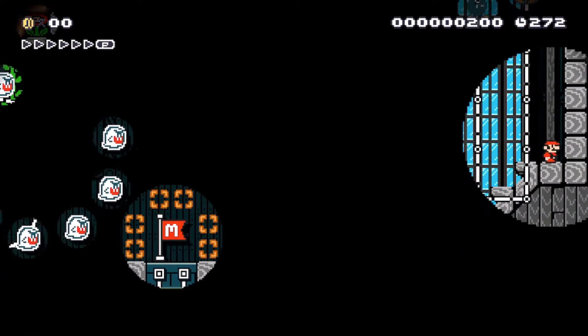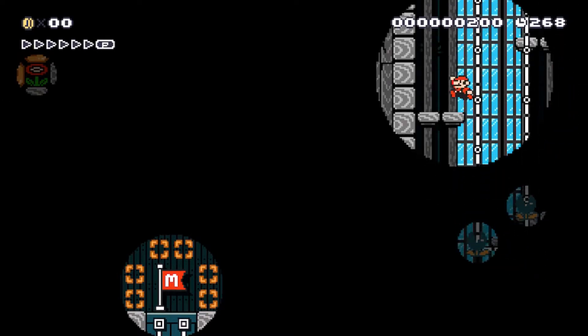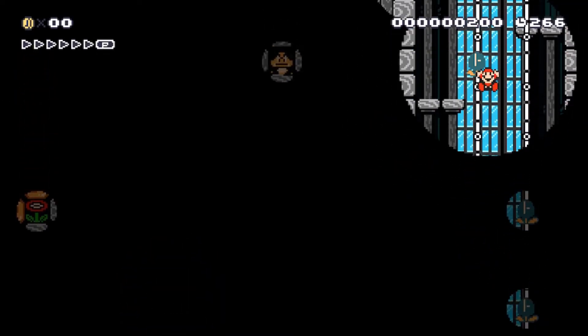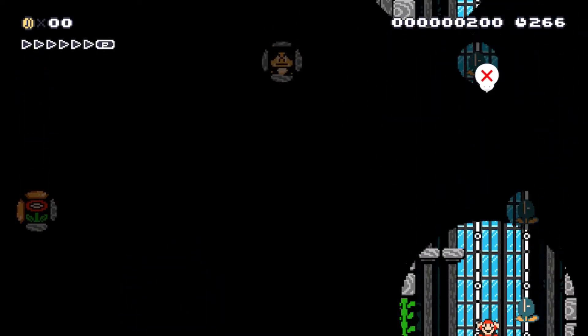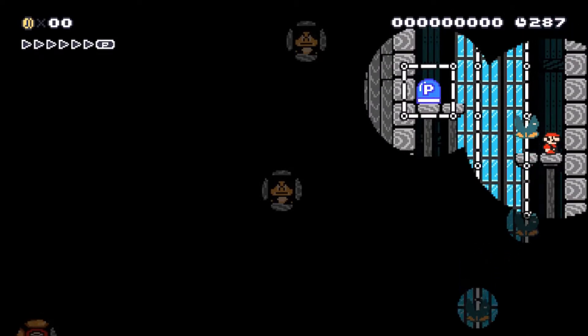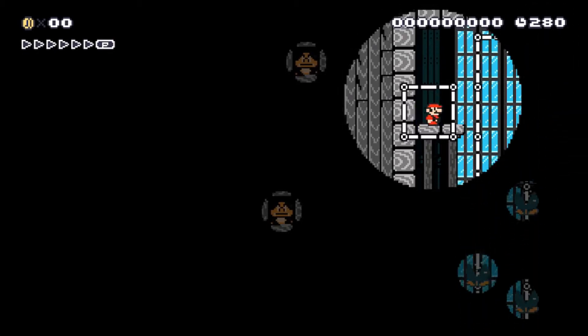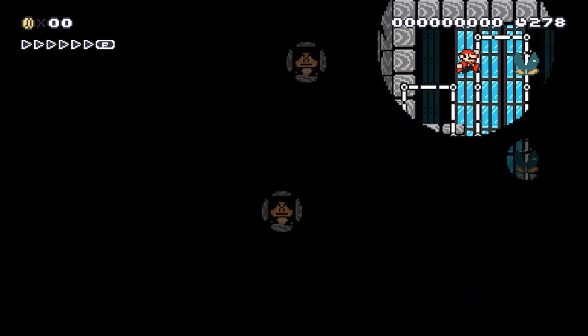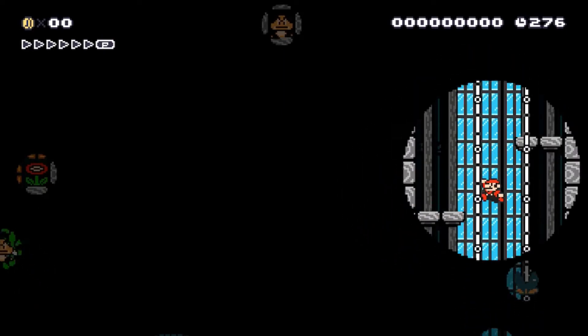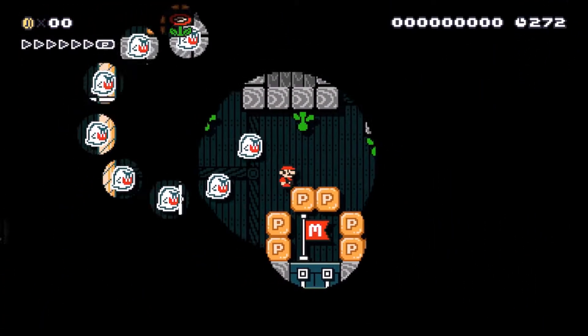All right, we've got to get a P-switch. It's got to be up here — I haven't seen it anywhere else. Oh, didn't see him. All right, round two, let's go. Oh my gosh, that was really close. All right, there it is! We've got to get that and get all the way over to the other side of this little area here. Gotta go past these ghosts.